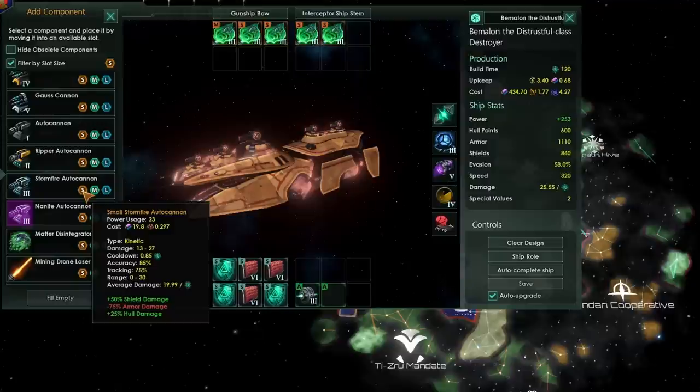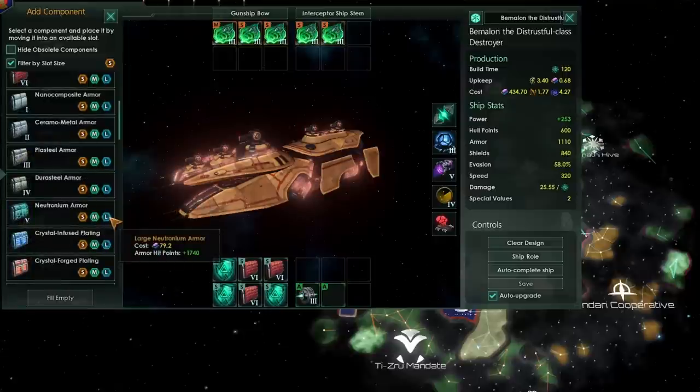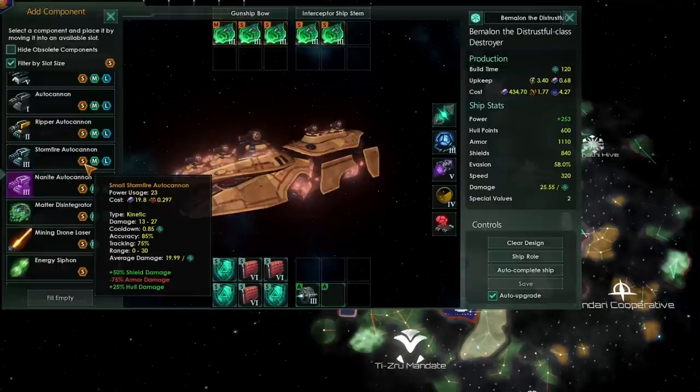Looking at autocannons: they are insanely powerful, but they suffer a massive downside in this edition — minus 75% armor damage output. Minus 75% armor damage is very unpleasant. When you're coming up against star bases, that's going to be really tough for your autocannons because star bases have so many armor hit points. There has also been a massive rebalance to the way that armor works in the game — armor now costs slightly less and gives you many, many more additional armor hit points, and we can also have armor regeneration happening while in combat.